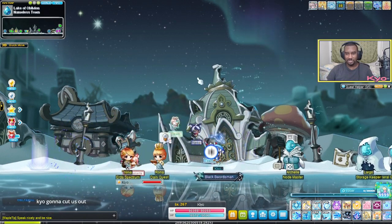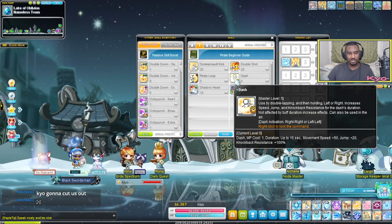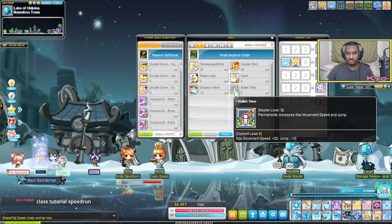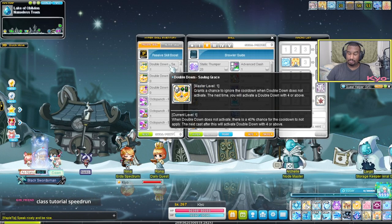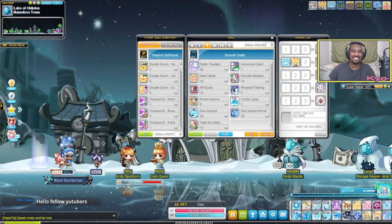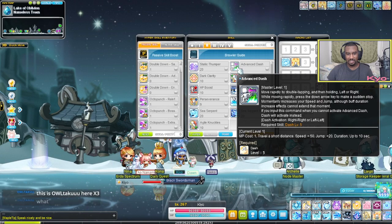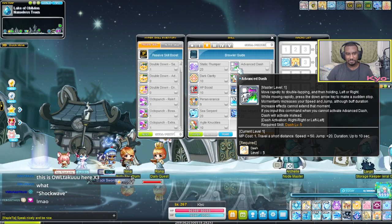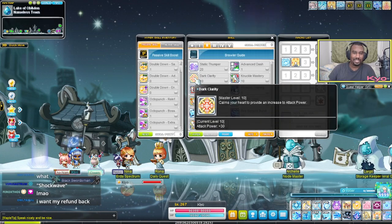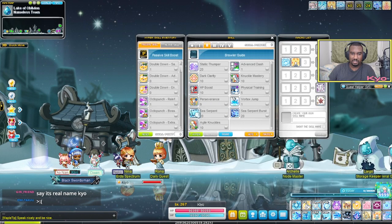Pirate Leap now has like a serpent theme to it, it's really cool. Dash is pretty much still the same skill — that was Advanced Dash but you know what I mean. Shockwave looks pretty cool. Advanced Dash is still lovely with the new animation as well. Oh yes, there's the new dash — you can see it at my feet. Nobody should ever call this Static Thumper, it is Shockwave. Everything else is basically passive.